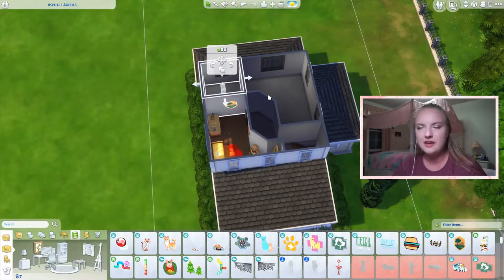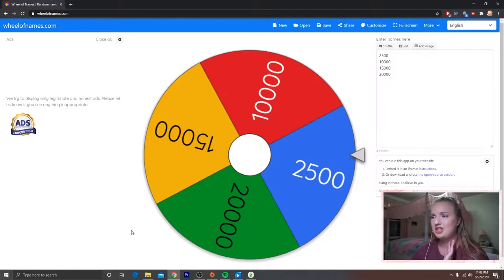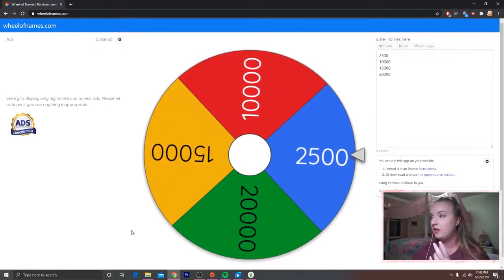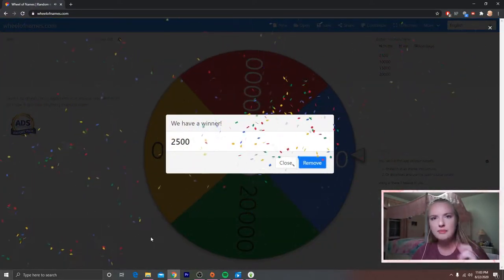So we have four budgets left — master bedroom, master bath, hallway, and backyard/front yard combined. Let's do the hallway next. We spun — $2,500 for the hallway. That's not bad, guys. Some lights, let's get some lights. Let's actually get a railing to finish up these stairs.